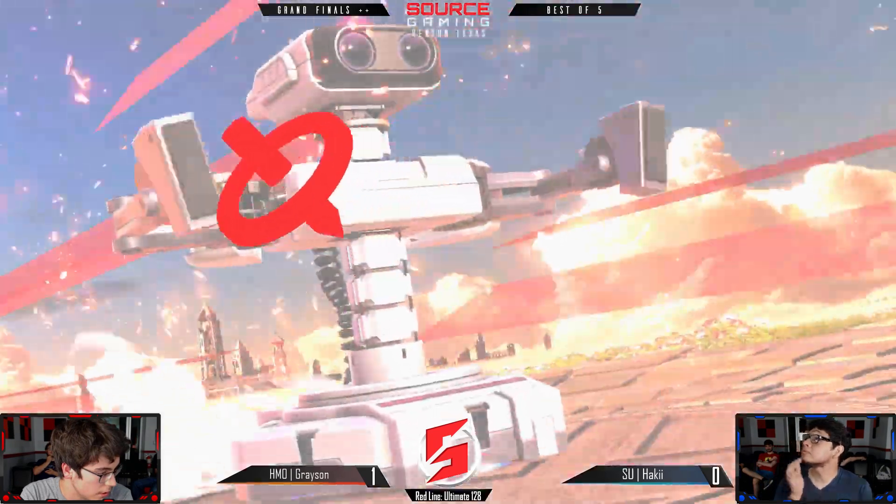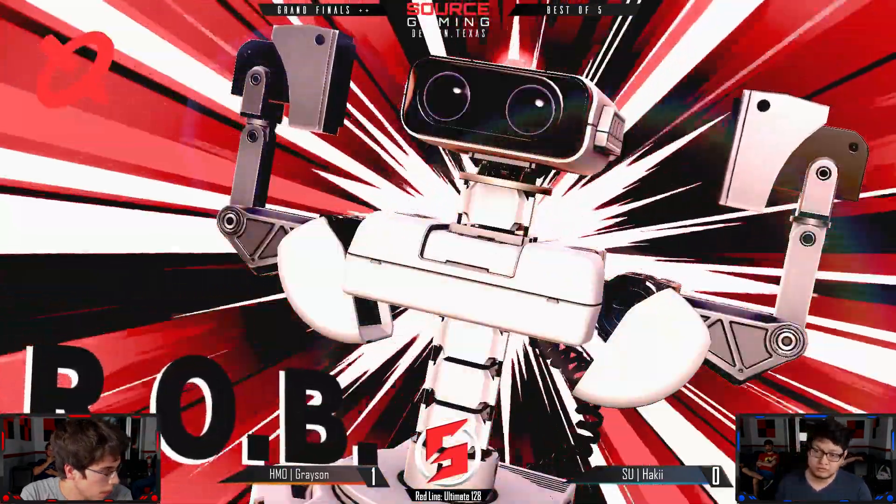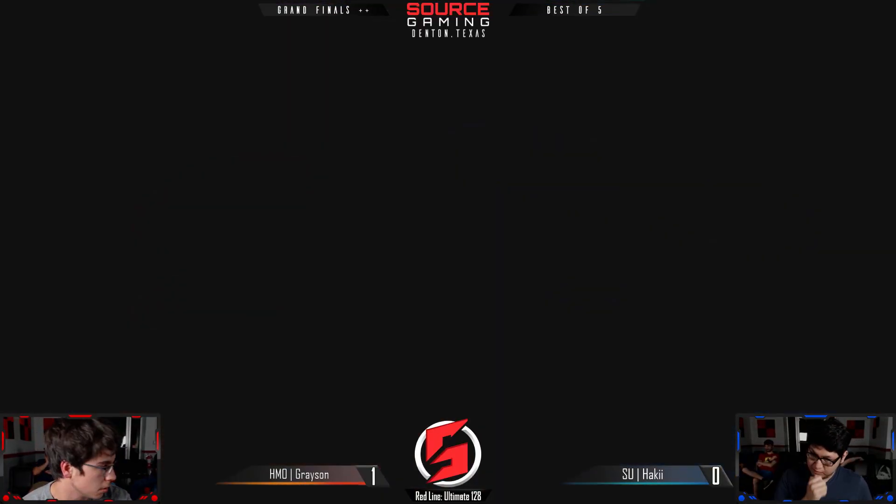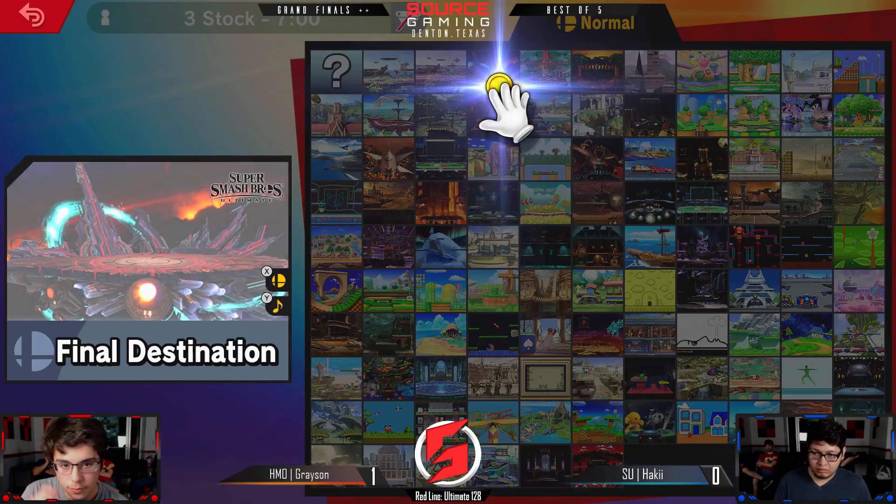Catching the dropped shield with that F-smash — and going into game six, game one of the reset. Grayson taking it pretty convincingly it seems.